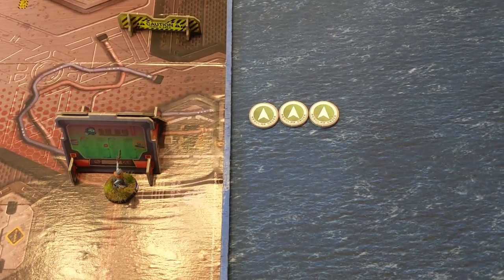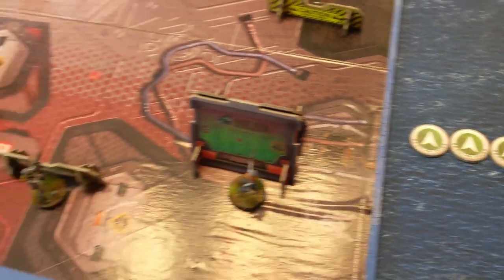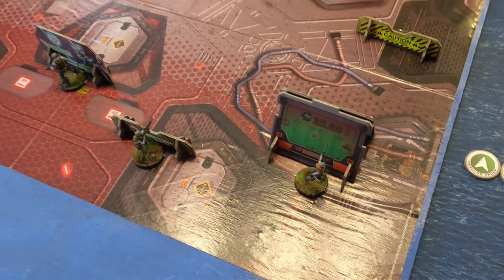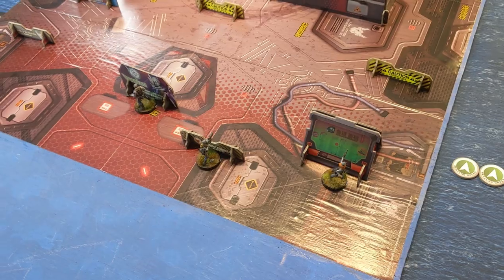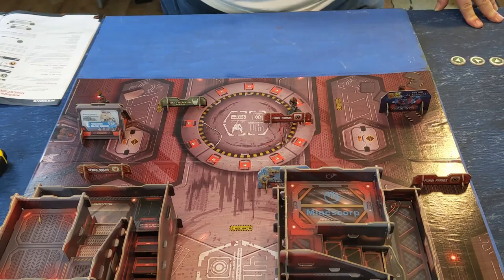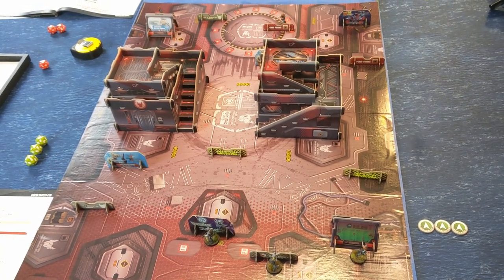At the start of the Ariadna turn, let's talk about orders. In Code One you get a number of orders equal to your troops — I've got three troops, so three orders. I can spend these on any troops in any combination. Once all three are spent, it's Claw's turn. However, every time I spend an order, every one of Claw's models that can see what I'm doing gets an ARO — an Automatic Reaction Order — and he can either shoot at me or dodge.